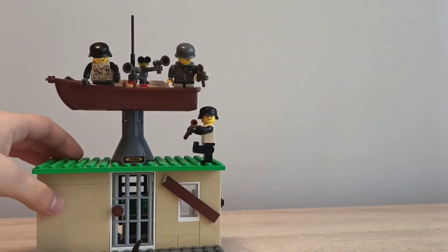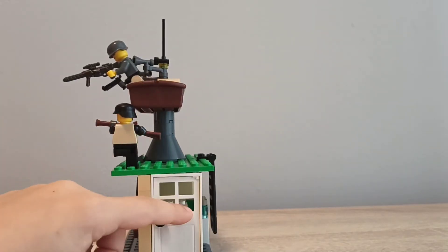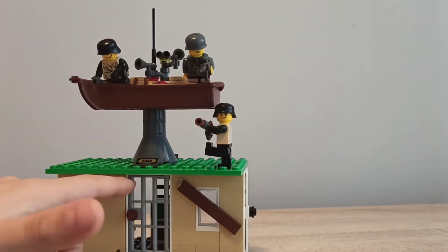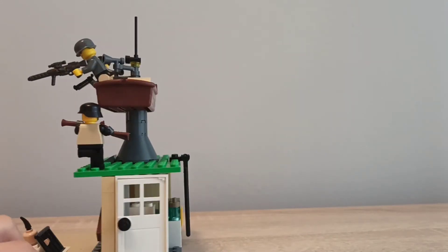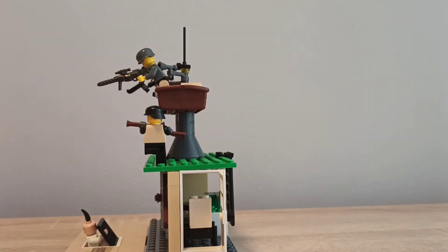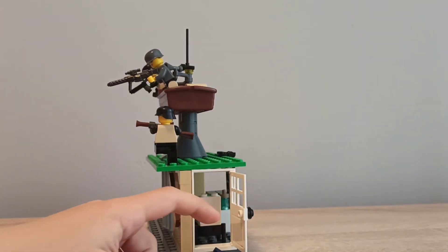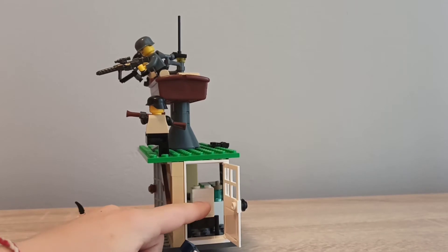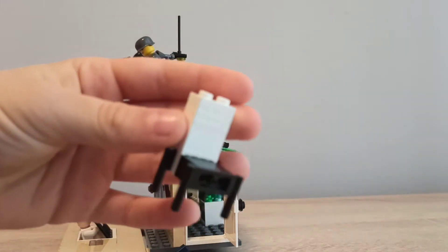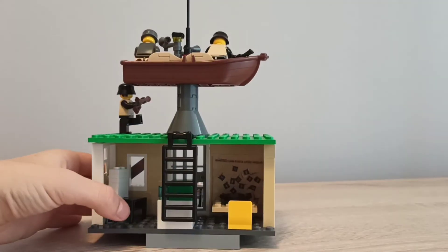You can go inside either from here or there, it's your choice. If we open this door, there's a chair — so if a zombie comes in, it will fall down because of the chair. It will crash onto it. This chair is actually so cool.